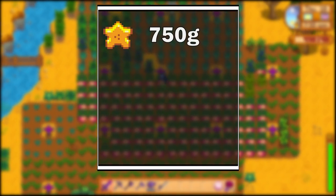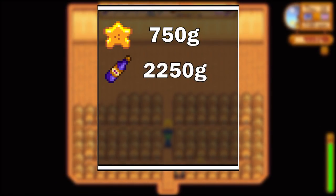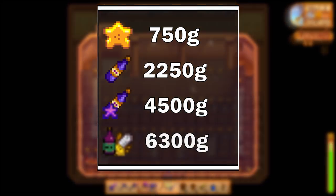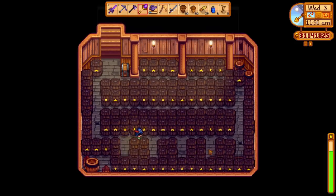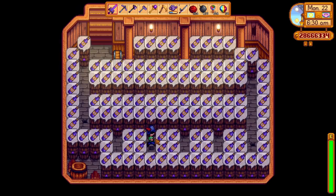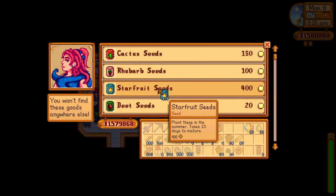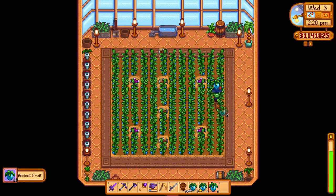The base starfruit sells for 750 gold, while made into wine it sells for 2,250 gold. If you age it, it sells for 4,500 gold, and with the artisan profession it goes up to 6,300 gold, which in total can get you up to 760,000 gold for a full basement of casks. To summarize, both of these will take a bit of time to set up, but this will give you a lot of profit in the long run, where you will be able to sell the wine for huge quantities of gold after it ages.